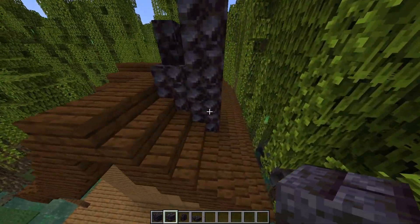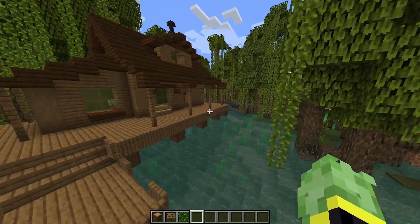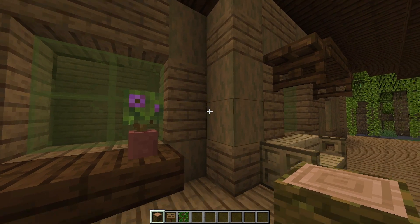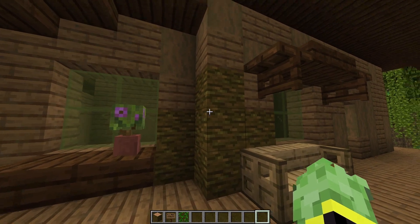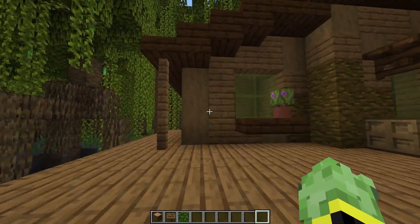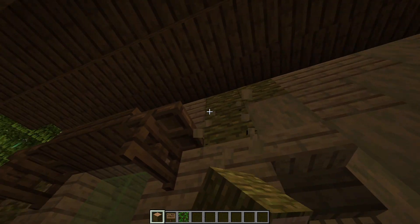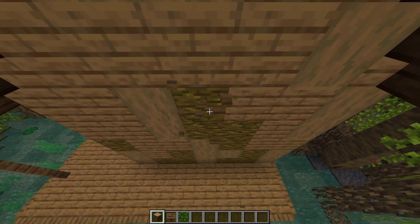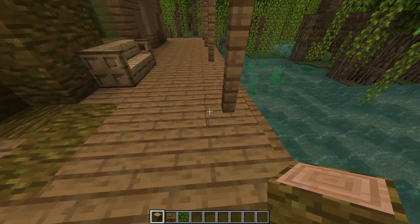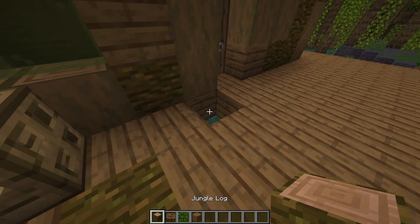The final detail that will really bring the build to life in the swamp is a mixture of jungle logs, spruce signs, and vines. Find little corner areas, break some blocks, and add jungle logs — this makes it look like algae and greenery is attaching itself to the walls, as if the cabin has been here for years. Go around the build adding this to the bottoms and corners, from the bottom up, though you can have a few sections dripping down from the roof. Add jungle logs on the floor as well to look like it's spreading up and around the build — this is a matter of trial and error to find what looks best.